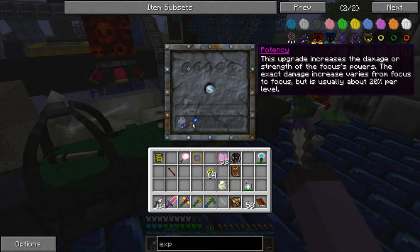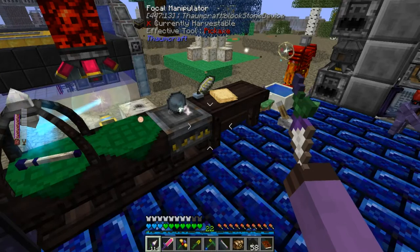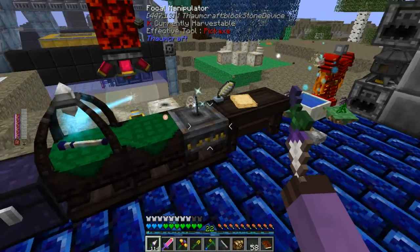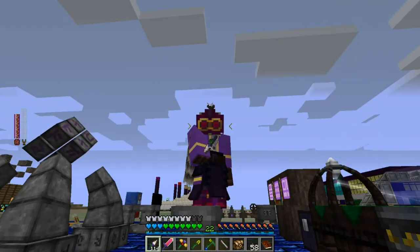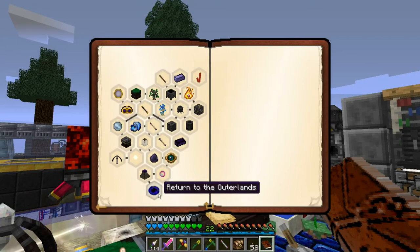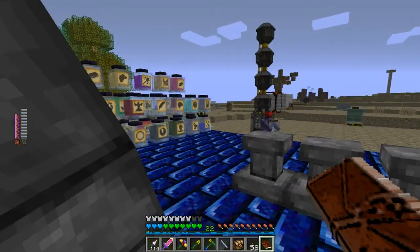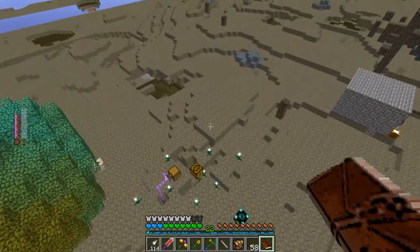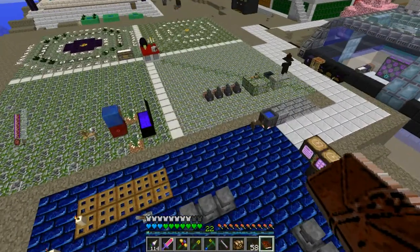Of course, different foci will have different things — for example, the potency upgrades on our little shock prod here increases the amount of damage. It'll also eventually get chain lightning that'll allow it to jump between enemies, and I think it can even have a ball lightning area-of-effect thing. So there's lots of things to play with for souping up your magic with this focal manipulator. It is very, very cool. So today we have done quite a lot of magic. The only quest we have left is the Gate of the Voidwalkers, which will be another high-level infusion, and all that will do is regenerate the Eldritch dimension for us.